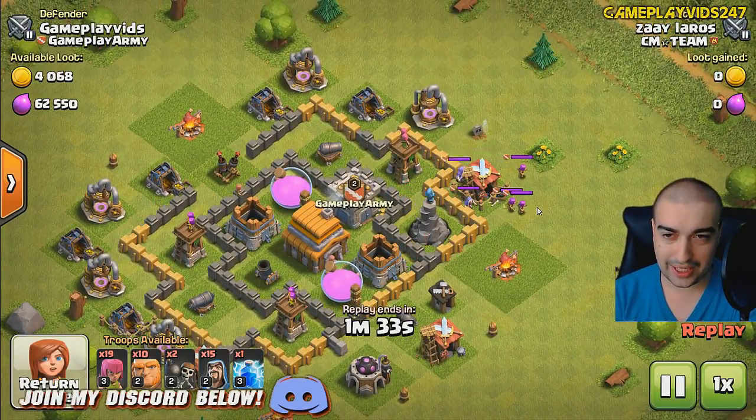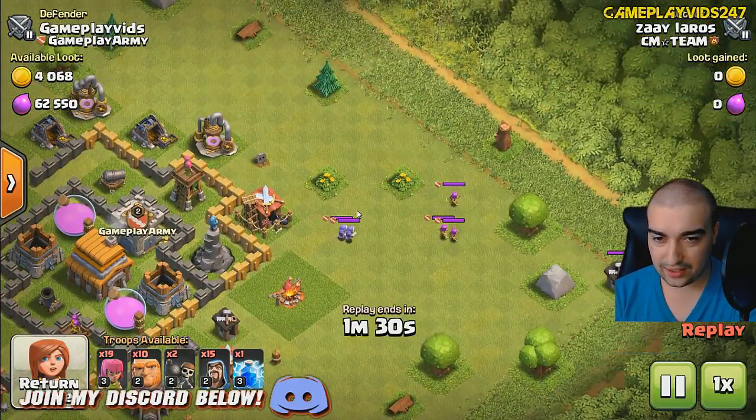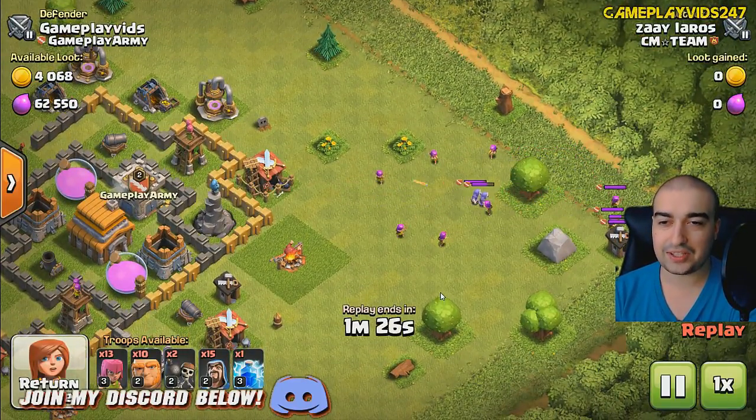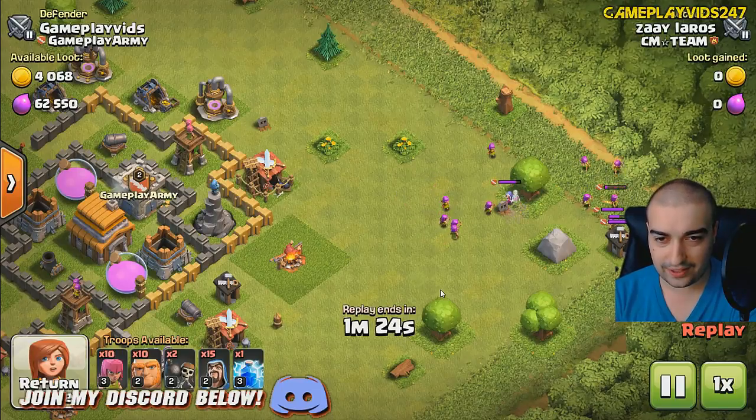Luckily for me, I did have some clan troops, which is always helpful. Where's he going to attack? All the way down here. Interesting. He's going to pick off my troops. Very clever, friend.